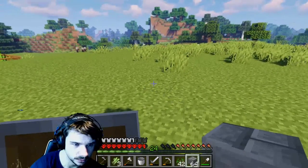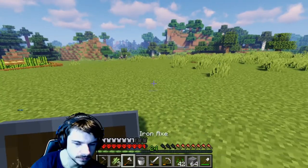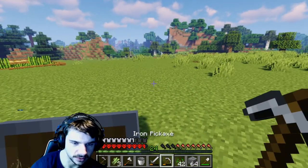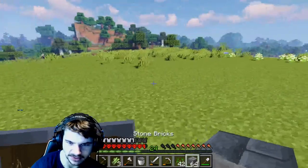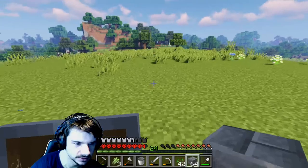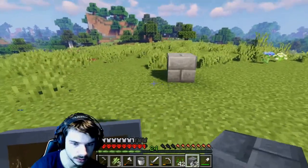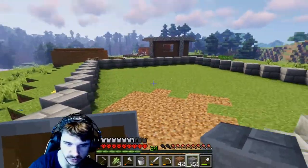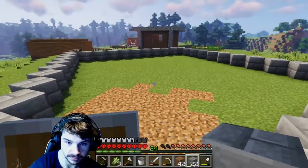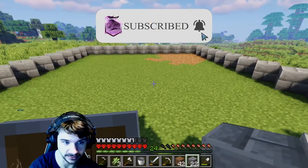Oh god — there's illagers! This area does not want me to live properly. I really hope the illagers just pass me by because I'm not ready for this — not on hardcore mode. Okay perfect. We created our foundation for the big aquarium. As you can see it's pretty big, but that's the point because I want a big aquarium.